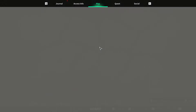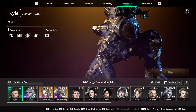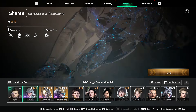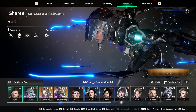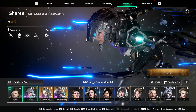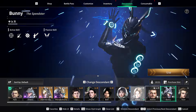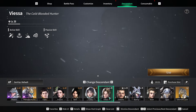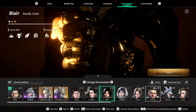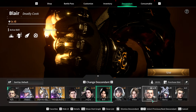Once you have Hard Mode unlocked, then we're gonna need a couple of Descendants. Those Descendants are gonna be Sharon — we're gonna be using Sharon for three outposts for this specific guide, so she's gonna be extremely useful. We're also gonna need an Electric Descendant, so Sharon can do the job, or you can use Ultimate Bunny or regular Bunny. We're also gonna need a Chill Descendant, so Viesa is required. And lastly, we're also gonna need a Fire Descendant — you can use Blair, Esimo, or Lepic. I personally like using Blair or Esimo.